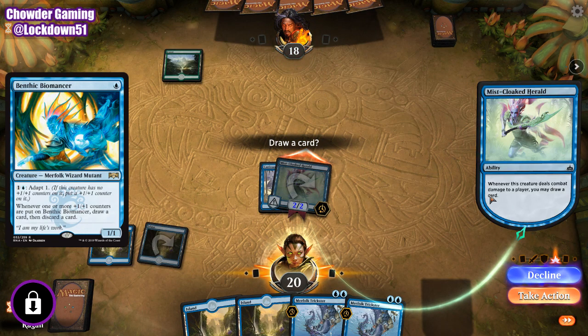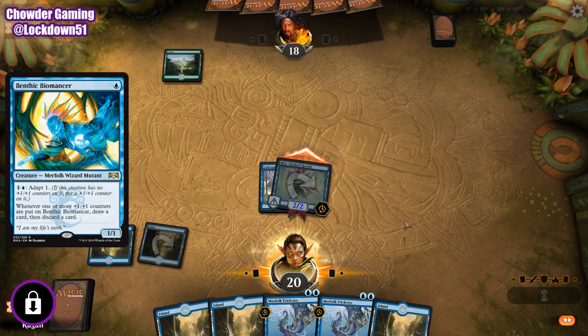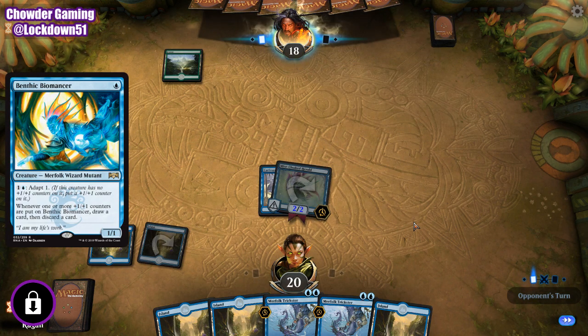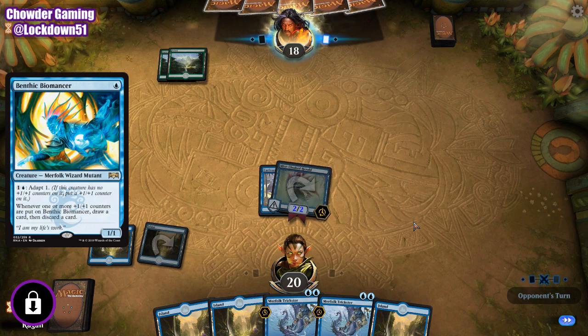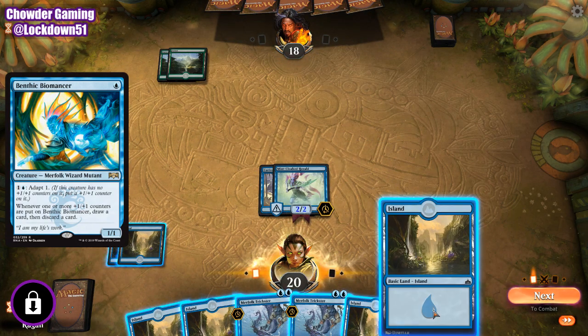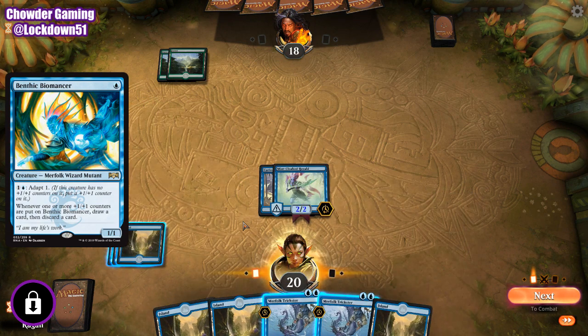He'll go right along Mist-Cloaked Herald and Jade Bearer, I'm sure. Standard is obvious — I think he could work well because it just flows with what the meta is in Standard for Merfolk right now. And it is a Wizard too, so we could throw it in this deck that we're playing with right now if we wanted. I think it's a very good tempo card if need be.